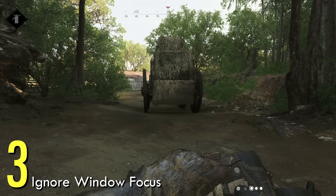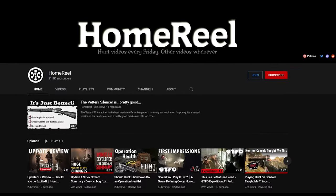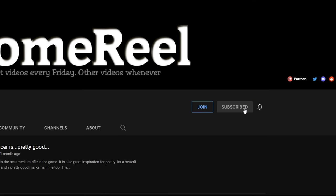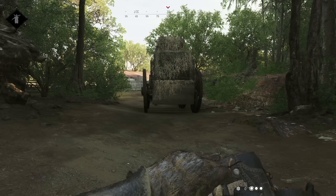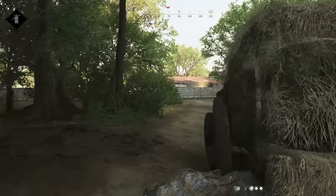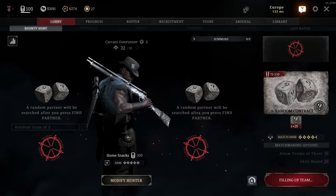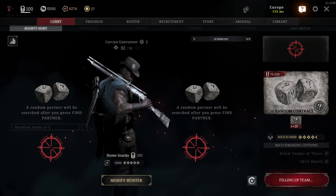Number three: ignore window focus. Are you a multi-faceted gamer? Maybe you just need a minute to browse while the boss is banishing. In the audio settings you can check the box 'ignore window focus,' which keeps Hunt audible when running in the background. This is great if you are queuing for random trios or just waiting for the boss to banish, but don't blame me if you die while you're alt-tabbed.